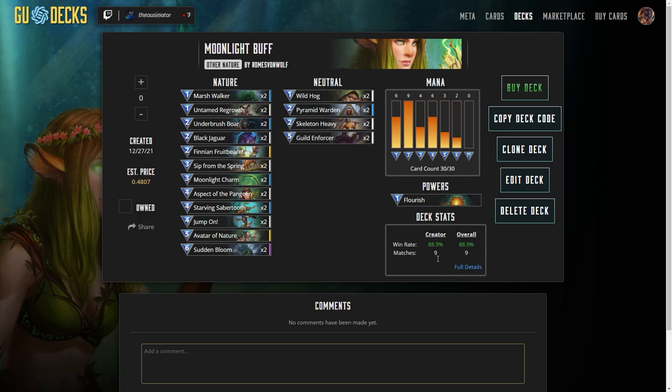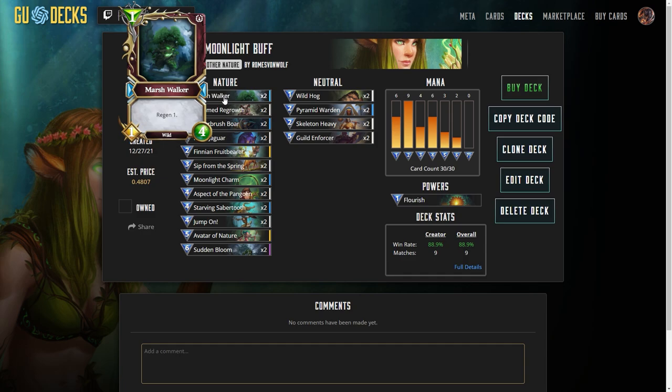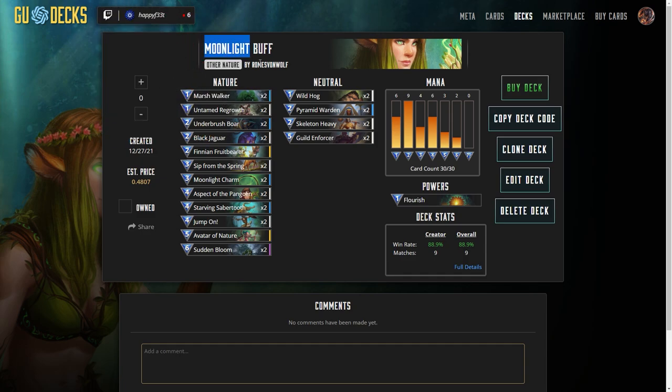One of them was extremely close, so basically a very good win ratio on this deck so far. Here's how it looks. This is all about the Moonlight Charm. Moonlight Charm is basically your go-to in this deck.